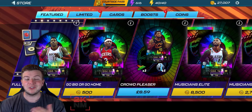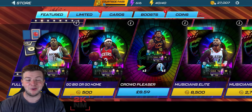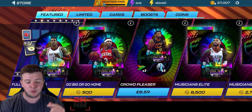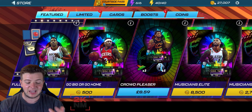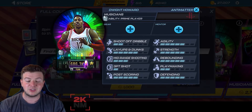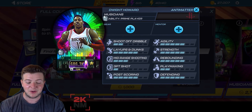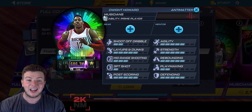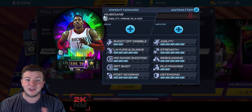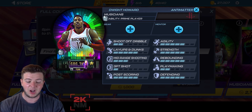What is going on beautiful people? My name of course is Logix. Welcome back to another NBA 2K Mobile video on the channel. Today we've got the brand new Full Court Press for the anti-matter tier with the top tier card being Mr. Dwight Howard himself. If you missed my previous pack opening on the channel, it was for the musicians elite pack — we ended up getting a nice little player in there, so go and check it out if you haven't already. It'll be down in the description below.